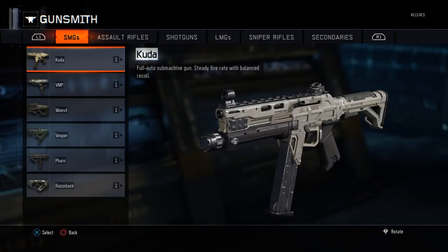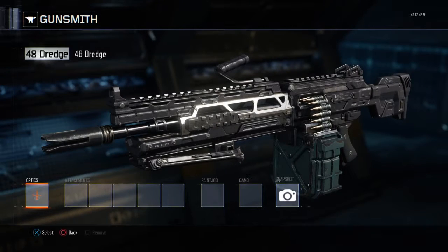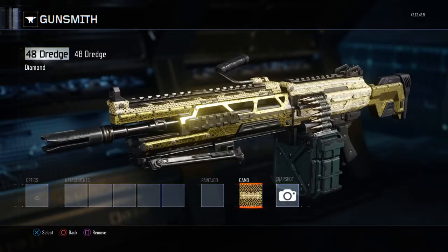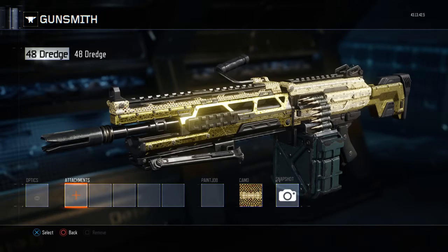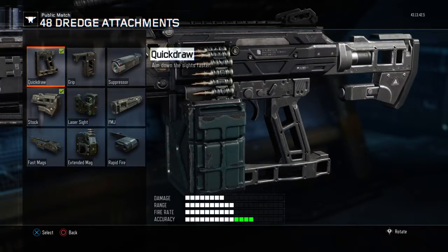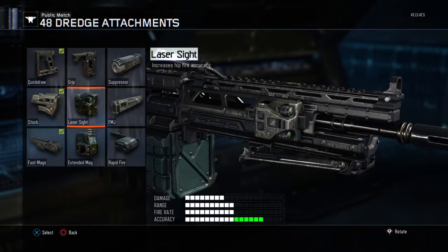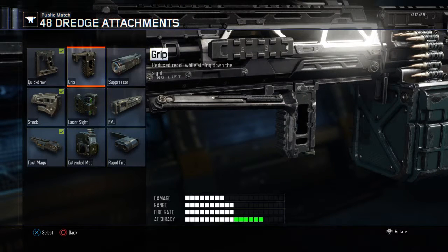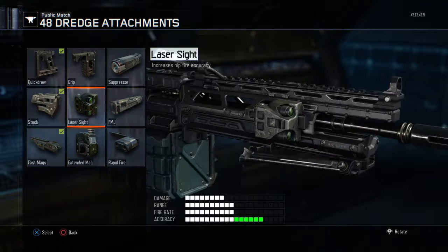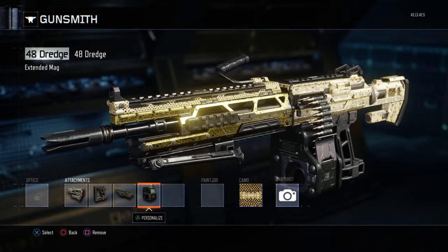Now I'm going into Gunsmith to show you the last one — the 48 Dredge. The diamond camo on the LMGs, I don't think it looks that good, but that's just my opinion. The iron sights on the Dredge are quite good, though not everyone will like them. I'd say put four attachments on — not the grip, because it's a six-round burst: if you aim for the chest, the gun will kick up with that first burst and you will get the headshot. I'd also put extended mags on, as the bullets run out quite quickly.